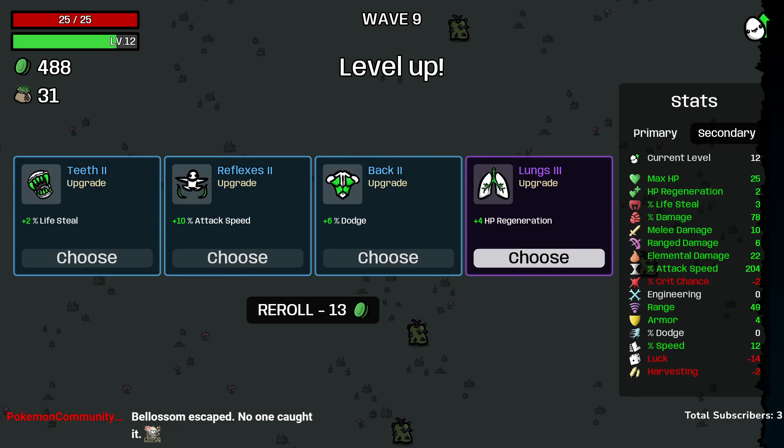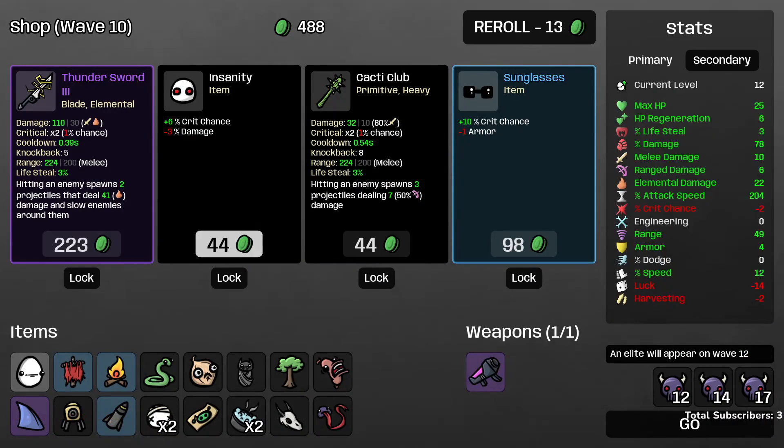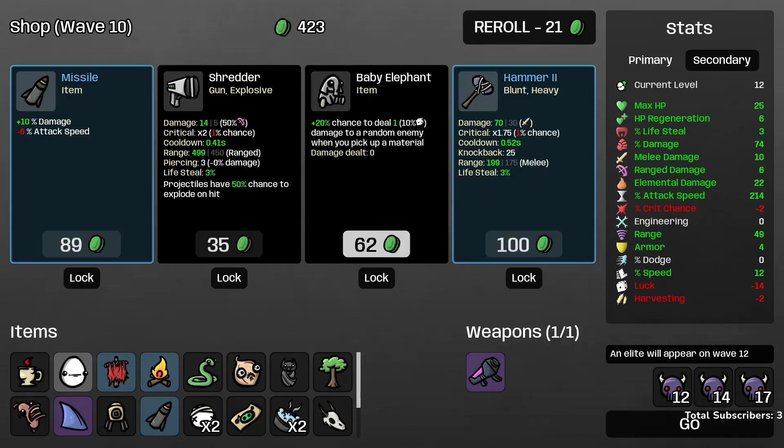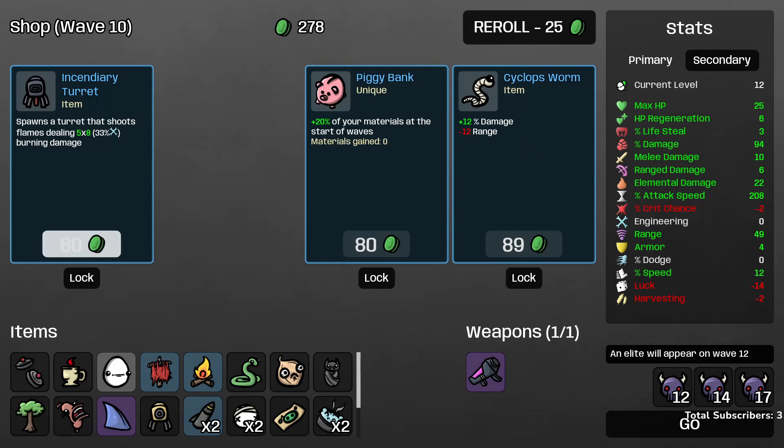We take a little armor and a Level 3 HP regen upgrade. There's a Thunder Sword — I probably would have pivoted out of the Lightning Shiv for that, as I think it's a better version of the Shiv. I really considered pivoting into the Thunder Sword instead of the Nuke Launcher, since the Nuke didn't perform quite as well as expected against Wave 9, but we'll stick with it. We take a bit more attack speed from the Coffee and another percentage damage item at the cost of some attack speed.